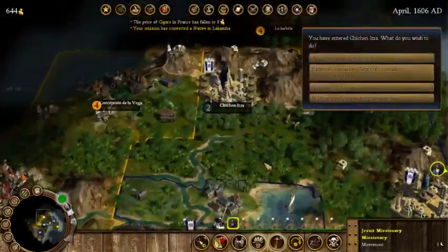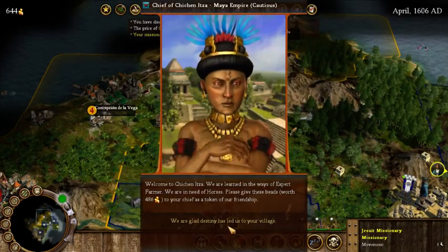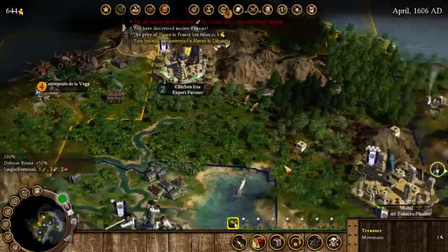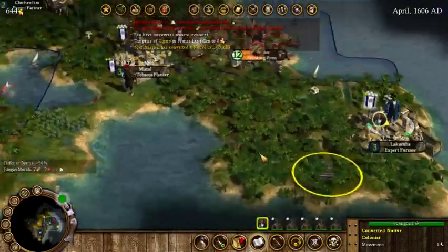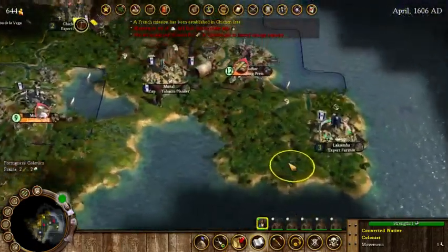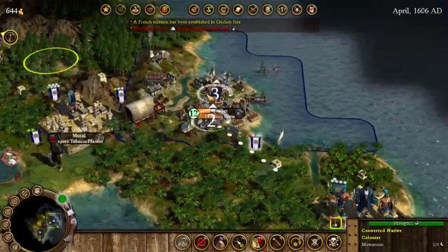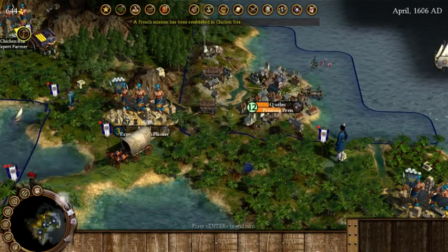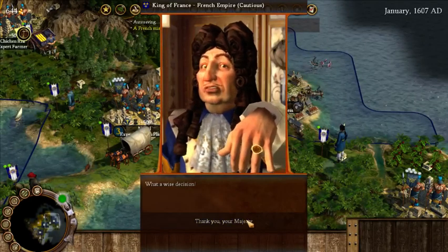Hello to this new native group — speak with the chief. They are expert farmers, and we're going to establish a mission here. We'll bring our treasure back. Our scout is over here — let's run him up to Quebec and see if we can do anything useful with him. We'll pay the gold to the chief. Looks like we have a border dispute coming here.